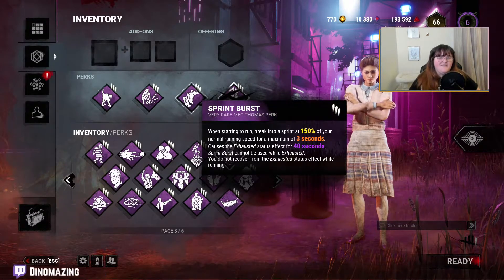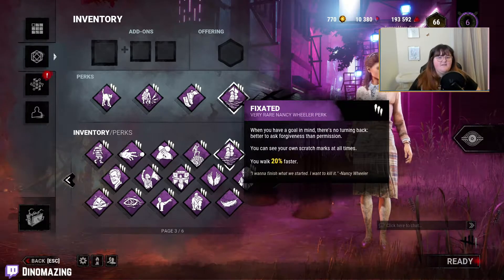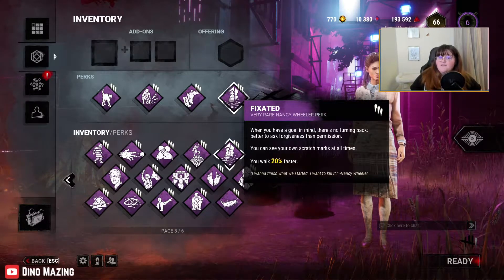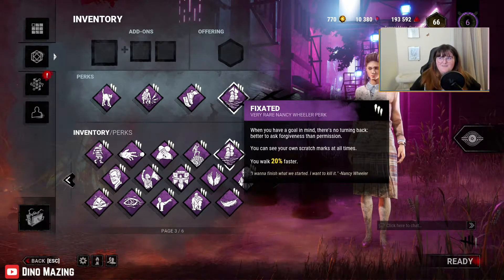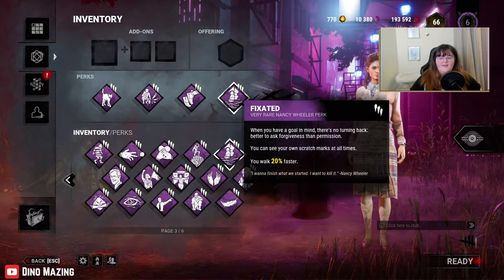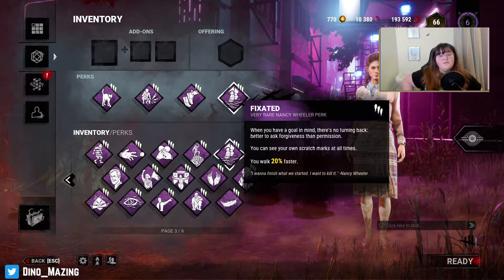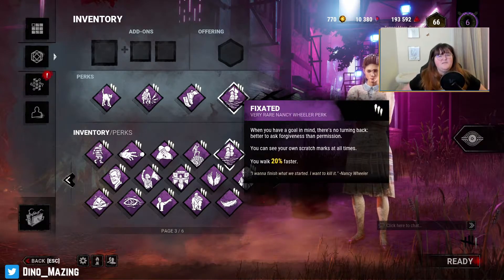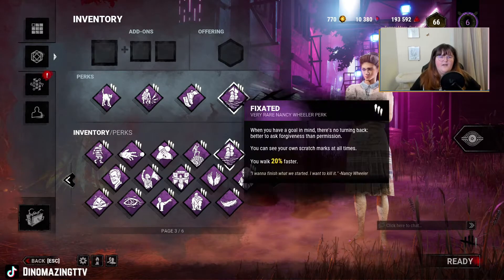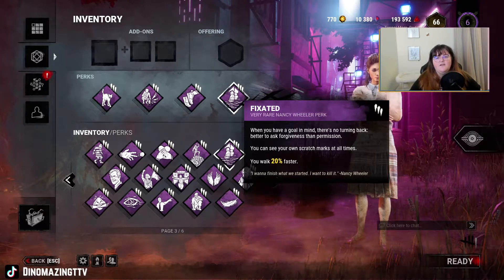Because Sprint Burst is an exhaustion perk, you have to recover before you can use it again, and that's where Fixated and Vigil come in. Fixated makes you walk 20% faster at all times, and when you're walking you recover from exhaustion 20% faster too. You can still make a lot of ground just walking, so it's really good to use in loops when you're trying to mind game — you need to wait for the killer, you can walk around a bit, lose scratch marks, and get from one point to another without leaving a trail while you recover Sprint Burst.